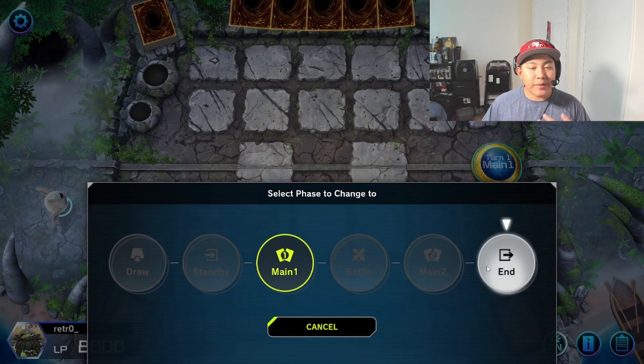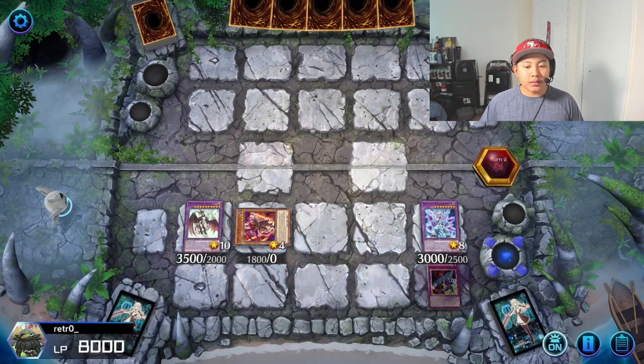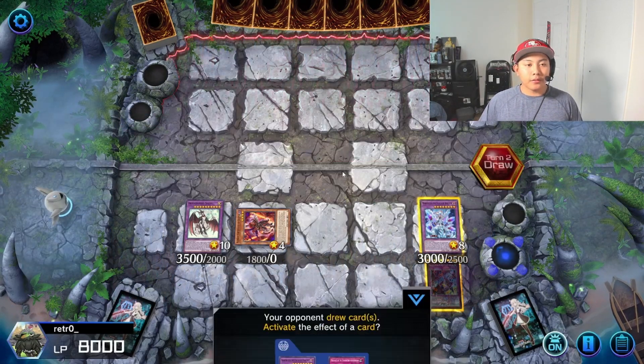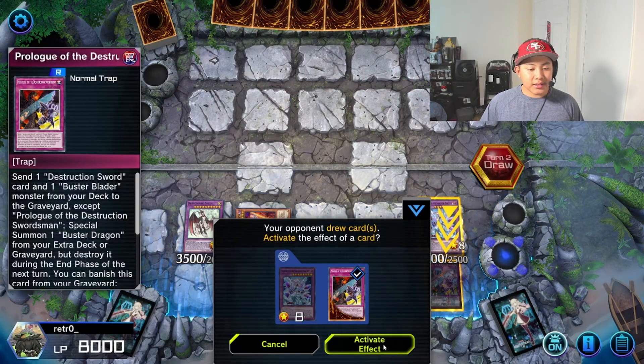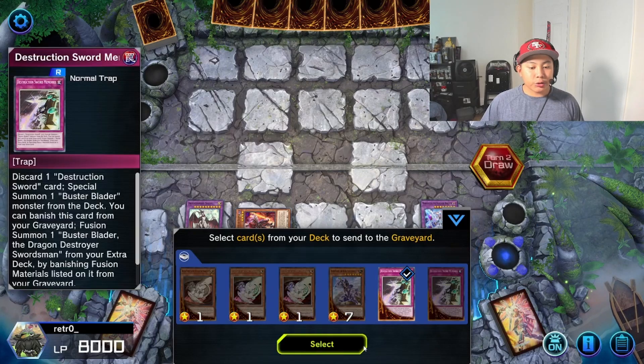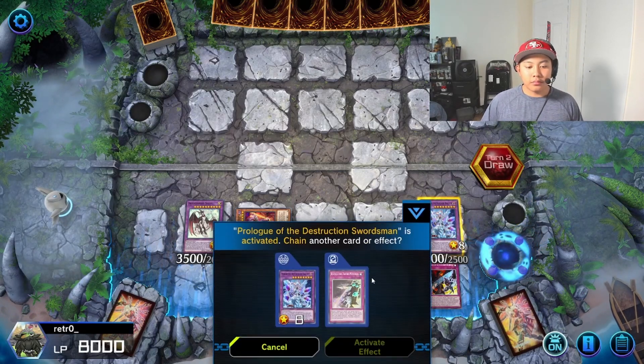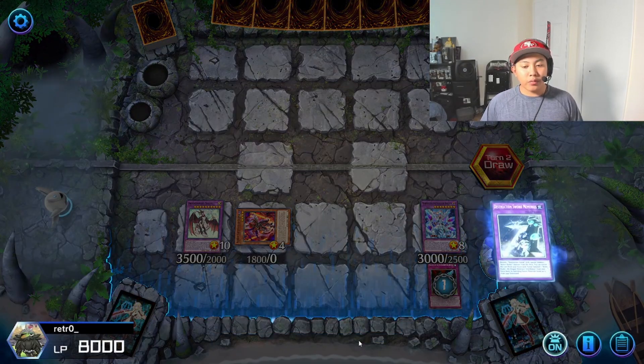In the draw phase, like I said, we're going to activate Prologue. We're going to send Destruction Sword Memories and a Buster Blader.